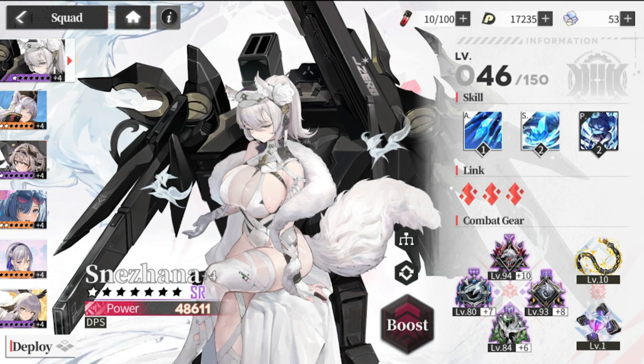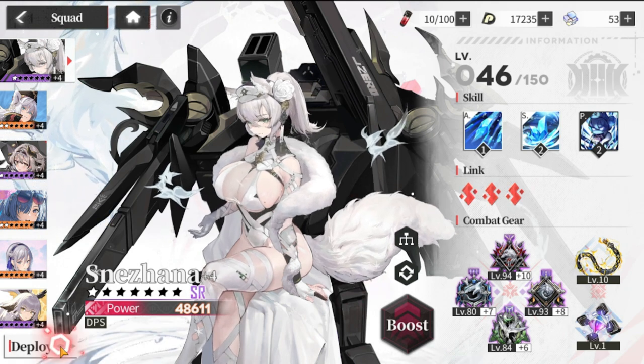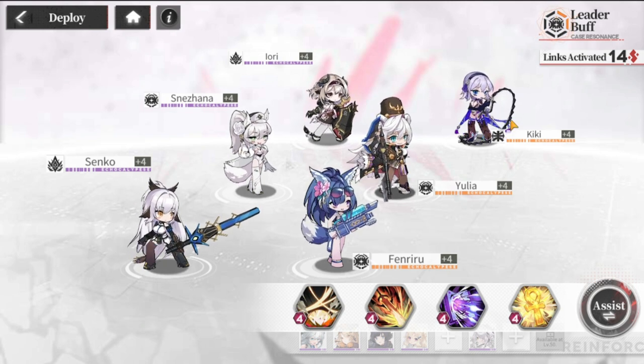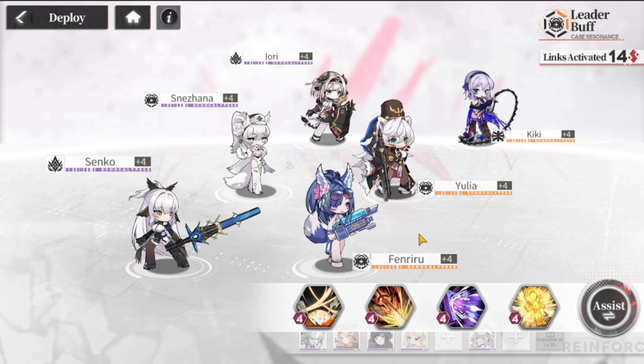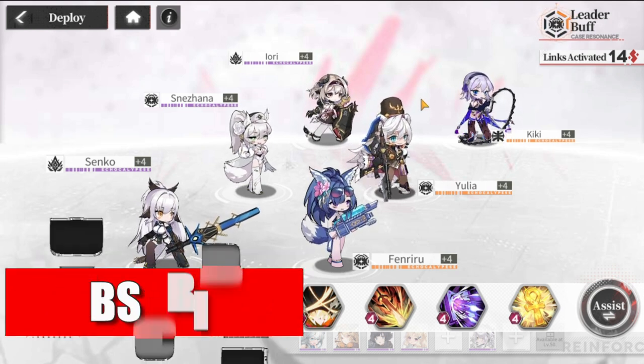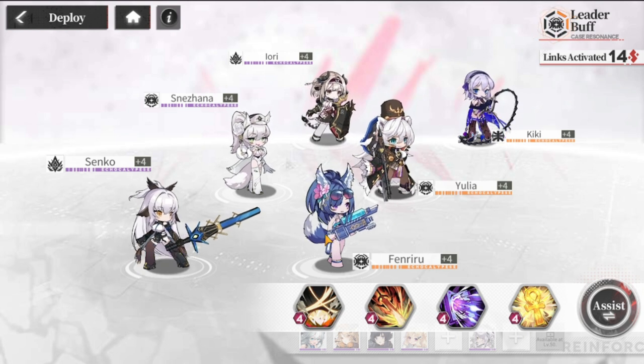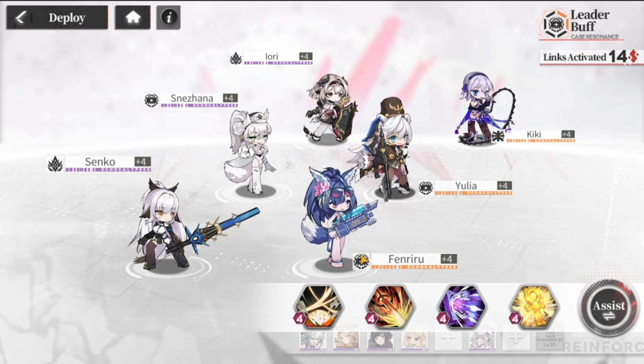Once you've started the game, you'll most probably start off with one SSR, maybe two if you were very lucky. Consider one to three of your SSRs from the start. Your SSRs are your core — normally they'll be DPS. I built my team starting with Fenriru, Yulia as a tank, and Kiki as another DPS.